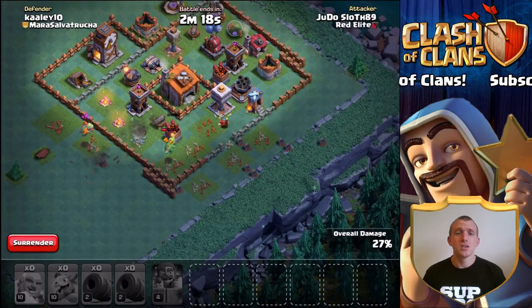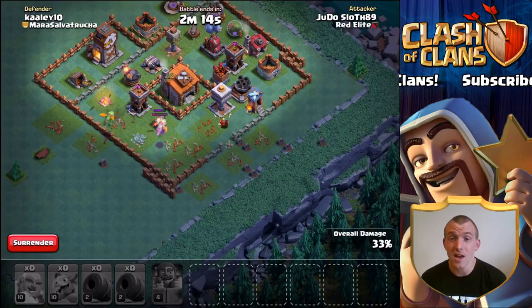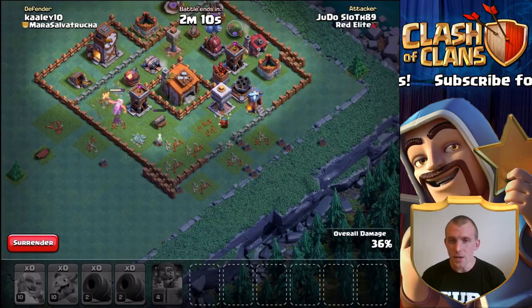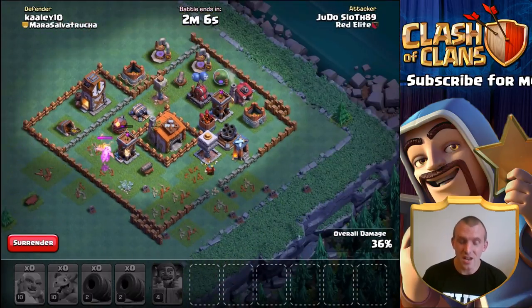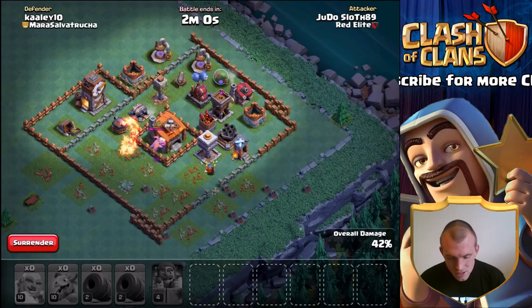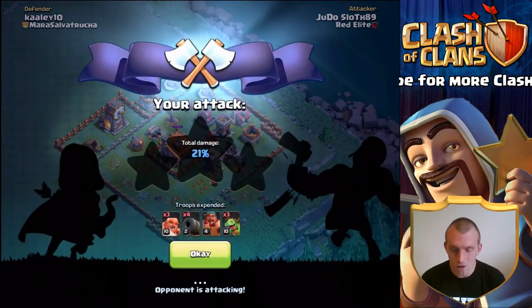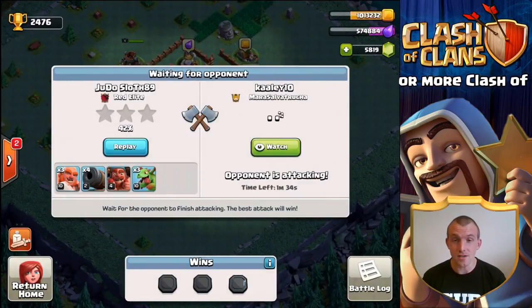I guess I can't be too harsh on the cannon carts — I haven't upgraded them up until this point because I haven't been a fan of them, so we only have level 2. Maybe I shouldn't have committed to an episode using at least one set of cannon carts. That attack certainly didn't go to plan — we managed to get the baby dragon onto the Builder's Hall but the cannon carts just went down too quickly.